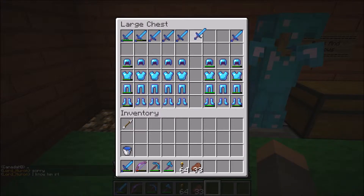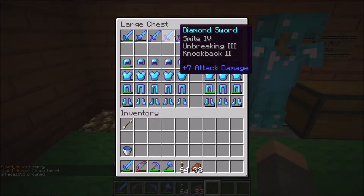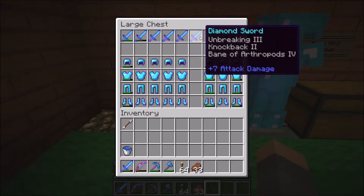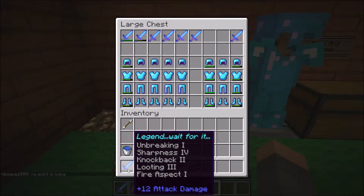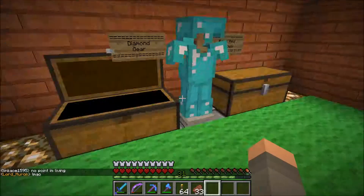Look, I have knockback, Bane of Arthropods, knockback, looting — this is our good sword. Knockback, knockback, knockback, and knockback. Oh, this is the same sword, isn't it? Yes, it is. This is my next sword that I'm going to use once this one gets low: Sharpness 4, Knockback 2, Looting 3, Fire Aspect 2. The only thing it's missing is Unbreaking 1, but other than that it's pretty good.